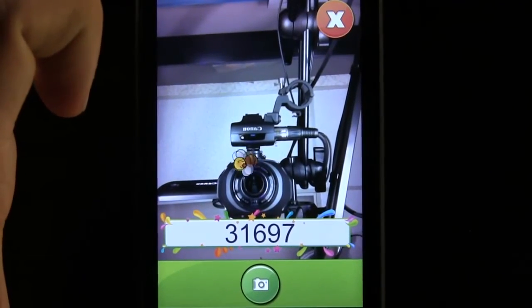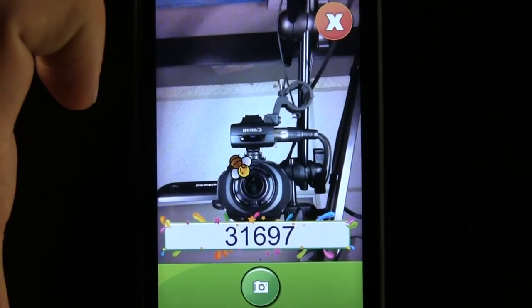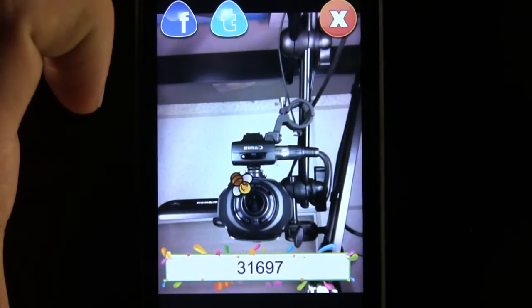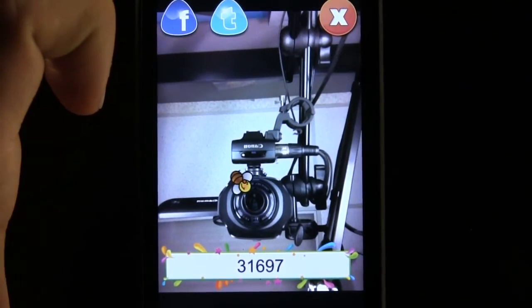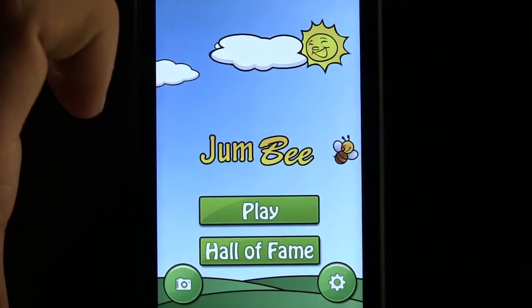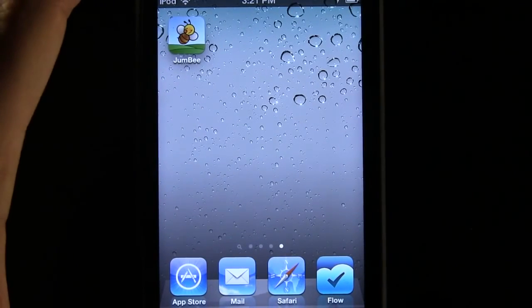If we want to show our friends our high score and maybe they won't believe us — bam, we took a picture, it's recorded right there. This is a really fun game, it's going to be really addicting. Once we take our picture we can share it to Facebook and Twitter. Once again, this app is called Jumbie. If you like it, go ahead and pick it up in the App Store today.